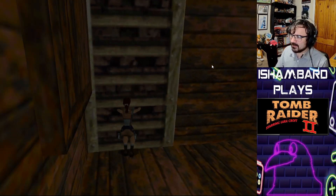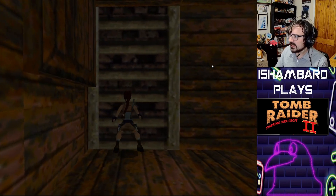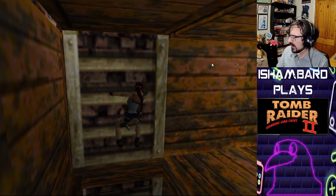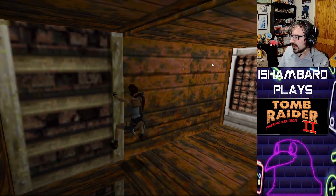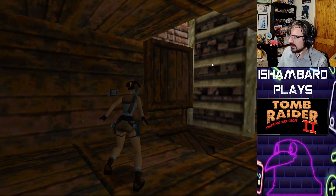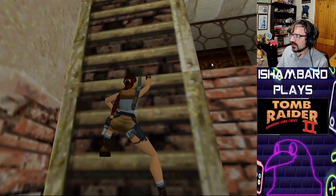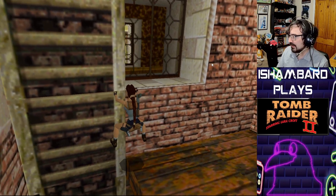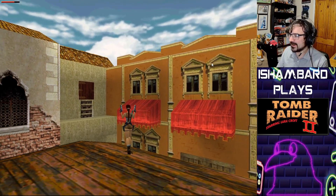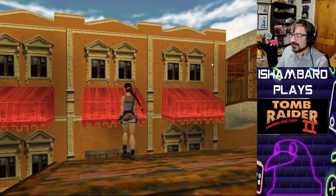This game has a sort of four-act structure. The Great Wall stage is basically a prologue. Then we're going forward into the first act, doing a couple of stages in Venice, then moving on to an offshore oil rig. One of the stages in the second act is a horrible underwater stage — and the Mary Celeste, which is such a strange game.